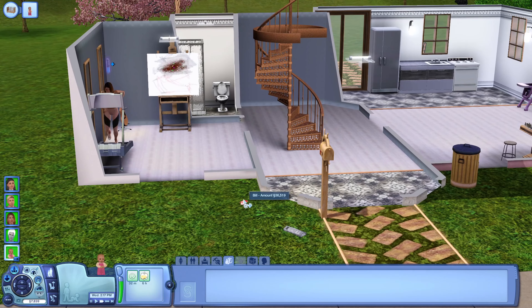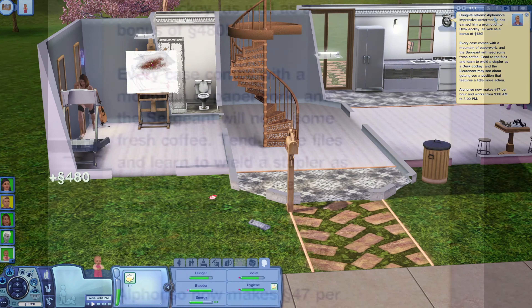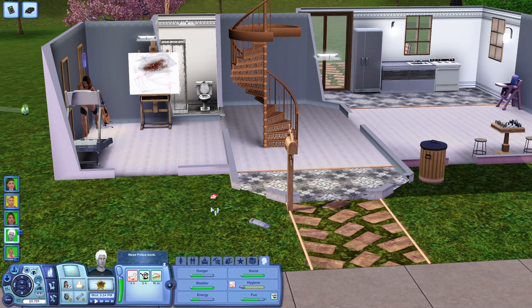The baby is still asleep. Bills are red so they have to be paid today - we need 36,519 to pay them. We have 7,839 right now. Zenobia got paid her 833. Alfonso got a promotion and is now a Desk Jockey - he got a 480 bonus, now makes 47 an hour, works 9 to 3, and brought home 239 today. Zane brought home 329 but wasn't quite set up for a promotion yet.